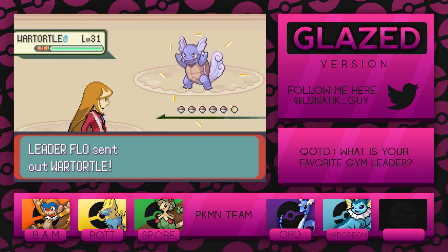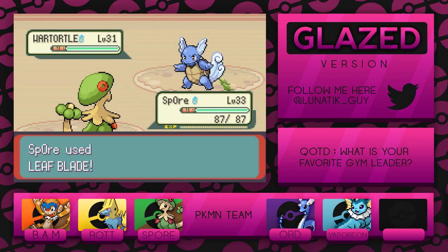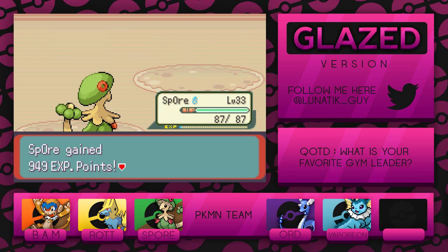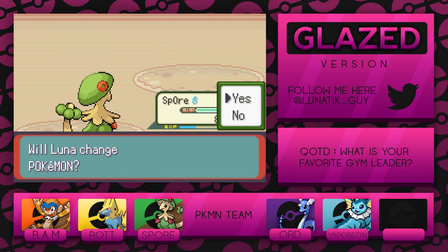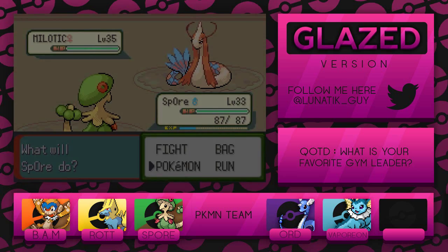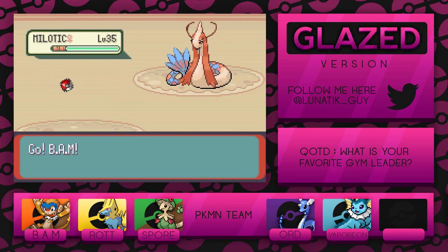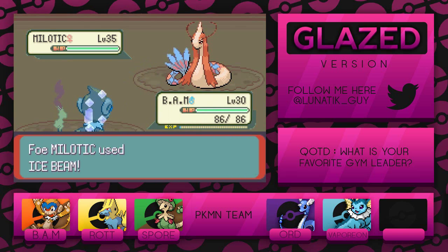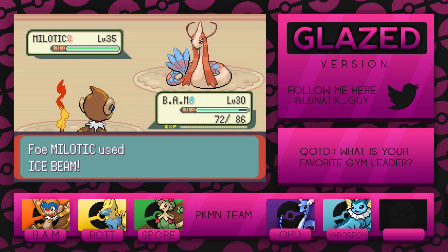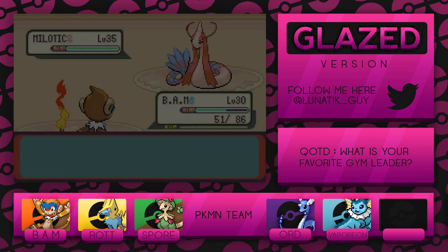We've got Flow again — this time we're gonna destroy your team. Let's go for the Leaf Blade. Something I realized last time is I should have basically used Spore to take out the first two Pokemon so I didn't have to do anything. I didn't switch — we got the Milotic, that's actually bad. I'll send in Bam real quick, not to hurt it or anything, just to hopefully tank the Ice Beam. There we go, that's great. That's an amazingly strong Ice Beam.